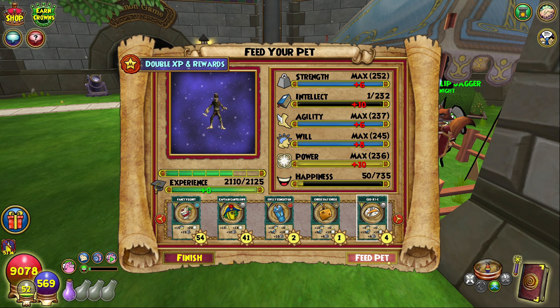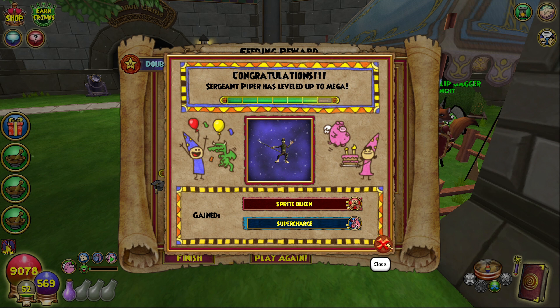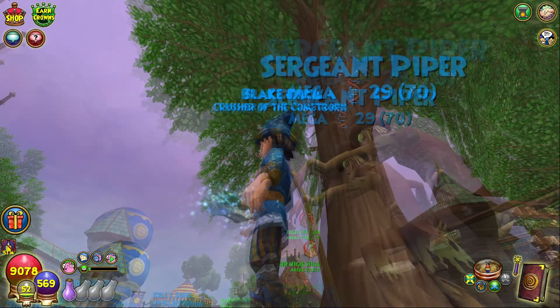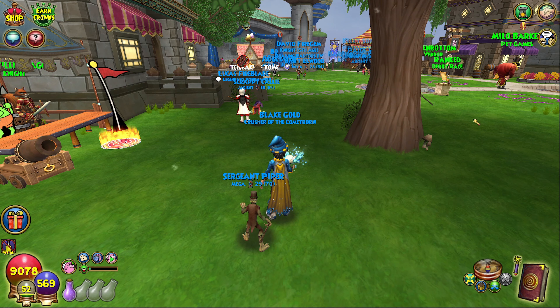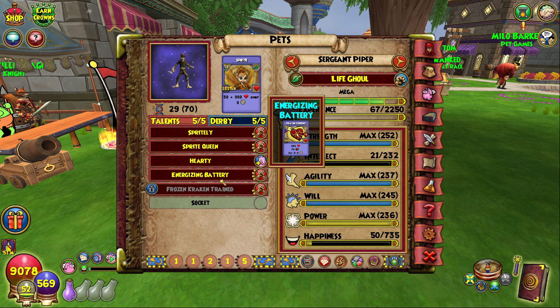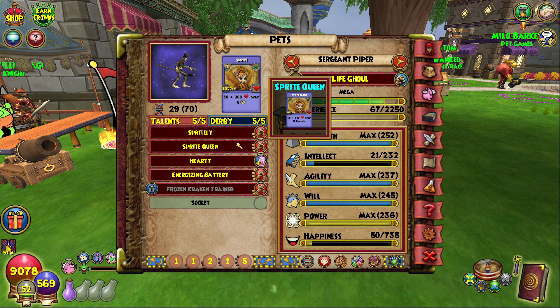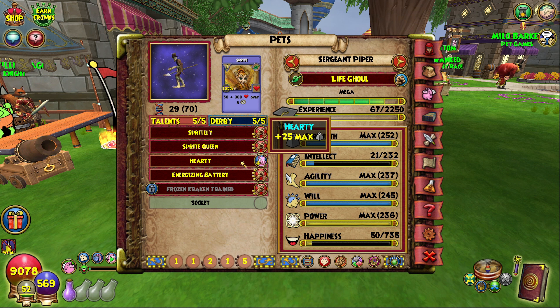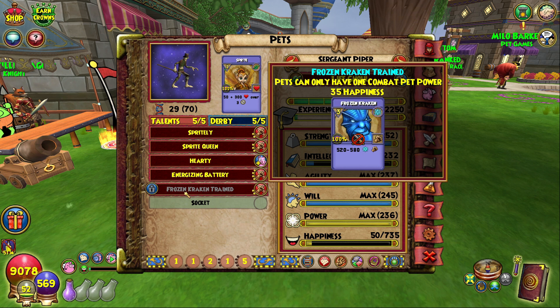Let's go ahead and feed it — just pray to the KI Gods that I get something good at Mega here. Sprite Queen — okay, so Sprite Queen, this is like Spritely but better. That'll heal me for quite a bit, so that's a promising sign. But as we know, pet making in this game... it's like that. Let's see the damage — let's see what I just dumped 40 Mega Snacks on. Oh. Okay. It could be better. I have Sprite and Sprite Queen — interestingly. And then this Hardy talent — I can't seem to shake it, it was on my base. It's like 25 Strength on that, so it's kind of tough. Energizing Battery — that's good. And then Frozen Kraken Train — we love to see this.